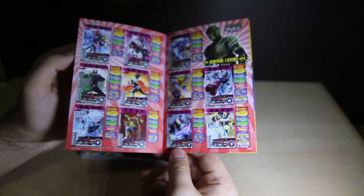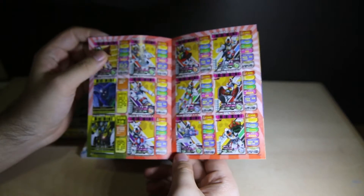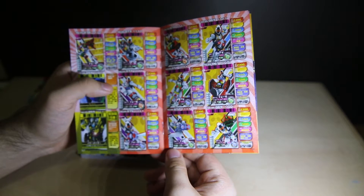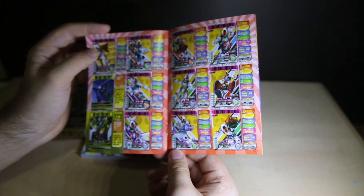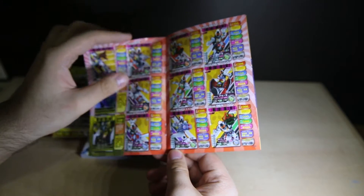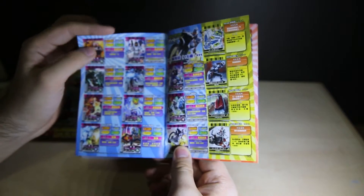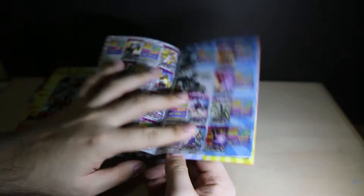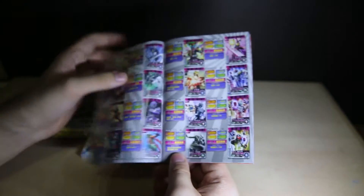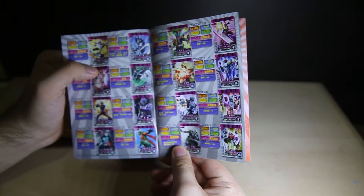Decade with three colours there — reminds me of Chou Climax Trilogy, but he's not in that one. And you've got these Showa Switch cards — well, mostly Showa; there's still Kiva and Blade there. Standard cards. I'll buy four boxes of these to get as many cards as I can.